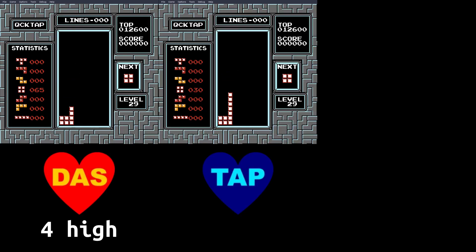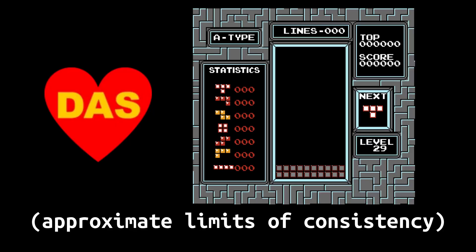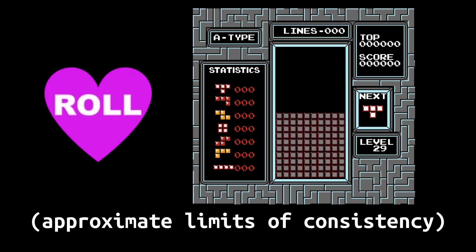With TAP, the top players could make it up to around 6 or 7. But now we have Roll, and heights of up to 12 can be cleared. We've gone from having practically no board space to work with to having all of this.